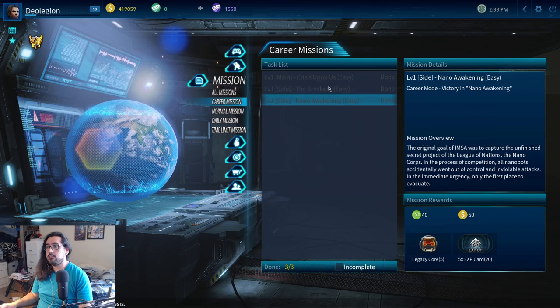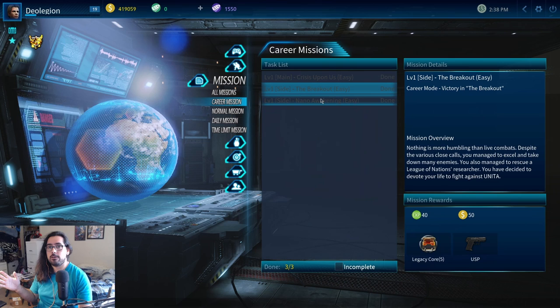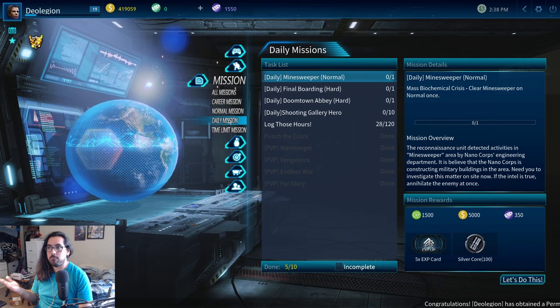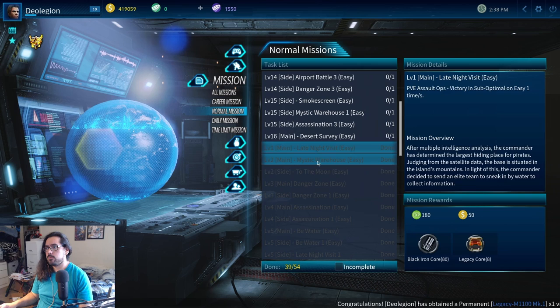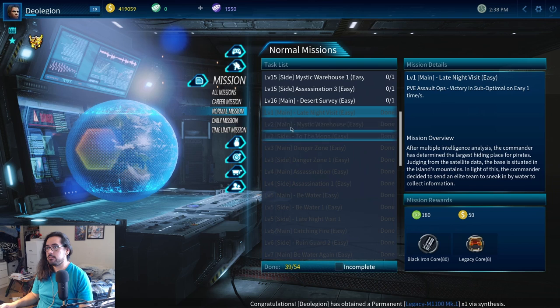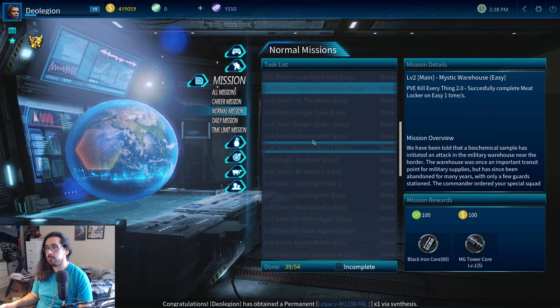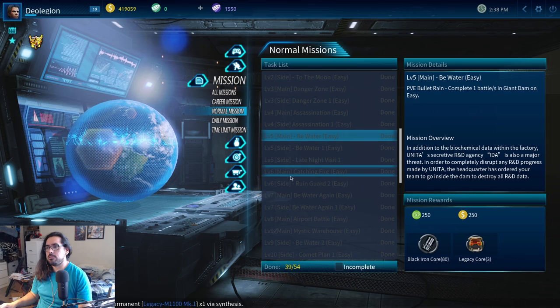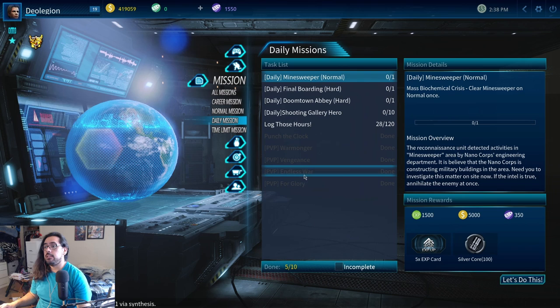First things first, the number one thing you want to do is these first missions. You only have to do the first mission to play the game, but you should do the other two side missions. They have terrible voice acting and all that, but you should still do them because they give you five legacy cores each — and that's really good. You're pretty much never going to get five legacy cores otherwise; every time you do dailies, you only get one usually. Come over here to daily mission. Even on these normal main missions, sometimes it will give you legacy cores. Make sure you're doing your main missions, because every so often they will give you legacy cores, and you get a new main mission pretty much every time you level up.